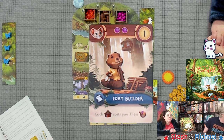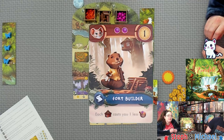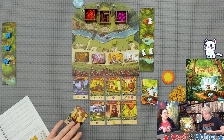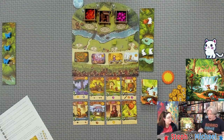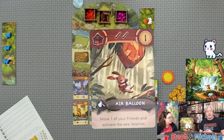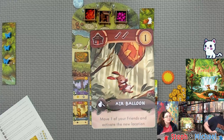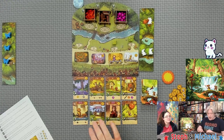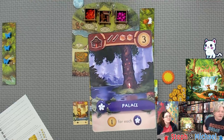Blue cards activate after playing a certain card type, after earning a parade, or let you play a certain card for cheaper — they always have the scroll icons. For example, each place will cost you one less resource of your choice. Tan cards, like this air balloon, activate one time as soon as you play them and don't activate again. The air balloon lets you move one of your friends and activate the new location.